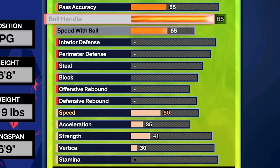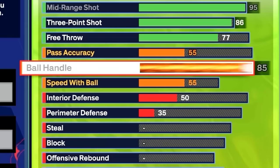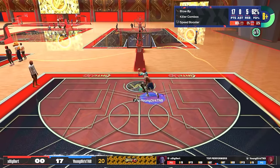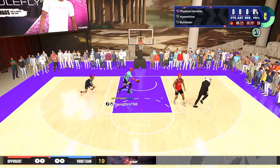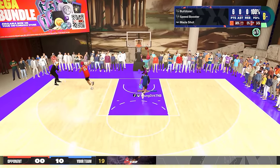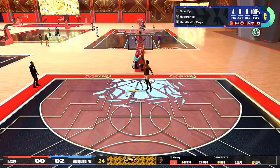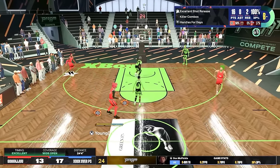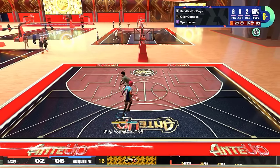For playmaking, we're gonna go with an 85 ball handle, then jump down to strength for the physical handles badge — this is one of the most broken badges in the game. We're gonna go with a 70 pass accuracy and a 75 speed with ball. Physical handles is like — you actually can't guard it. To get that animation, as soon as you're in a bump or hip-ride animation, never let go of turbo, just flick your right stick to the opposite ball hand like you're doing a crossover and you'll get that between-the-legs animation 80 to 90% of the time. Note: this only works in the park, stage, and theater — not in 3v3, 5v5 pro-am, or the rec.